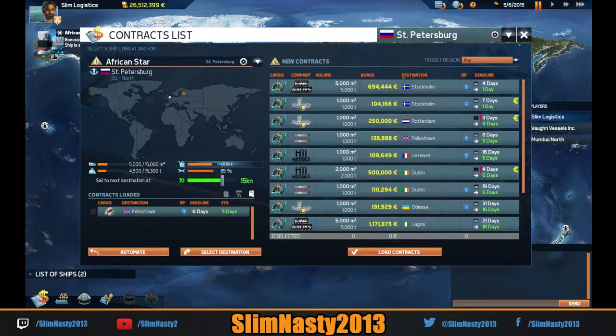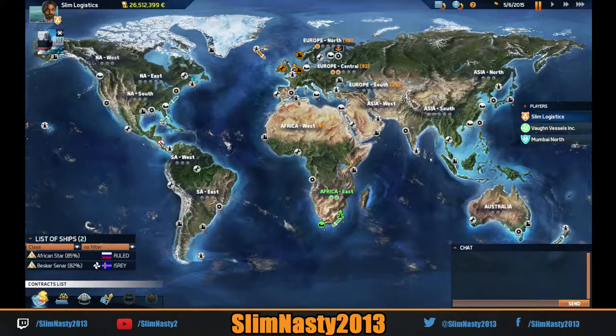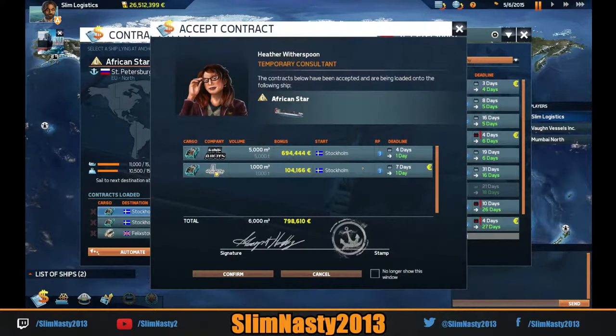Let's have a look at what we've got. Where are we going first? We do need those points — we want to try and get the central if we can. I want to boost that central. Not a lot going to central though — we'll take those. We've got a Felixstowe one so we'll grab that.